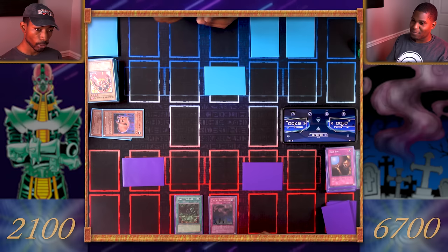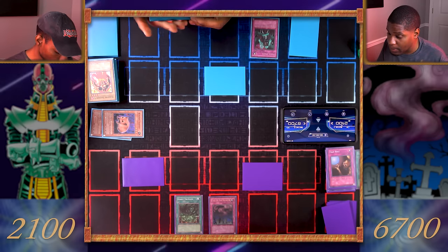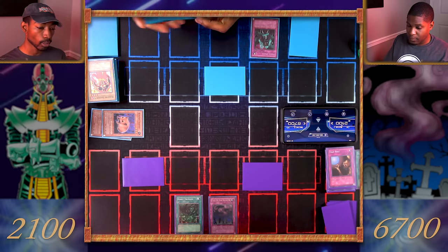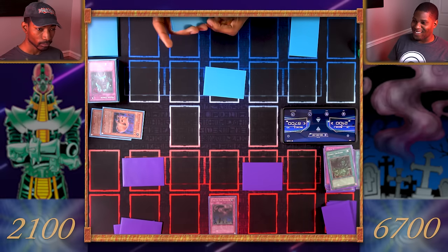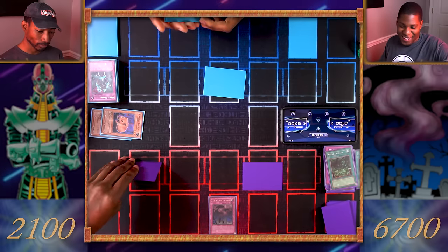Draw for turn. I'll activate my Giant Trunade — that returns all spells and traps on the field to the hand. I'll activate Magic Drain — it'll negate your card unless you're willing to discard a magic card from your hand. I don't even have one. Then your Giant Trunade is negated! I wanted to bounce Call of the Haunted back. None of that, duelist — none of that.